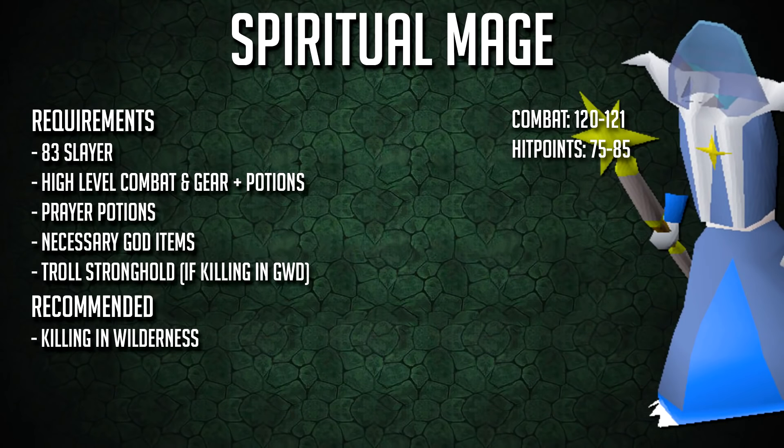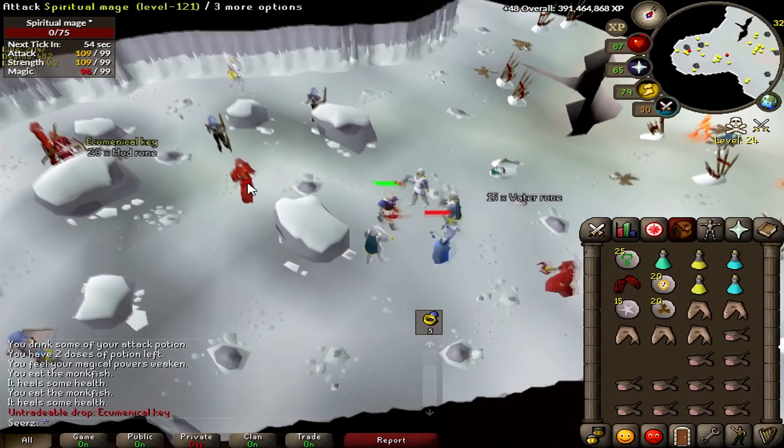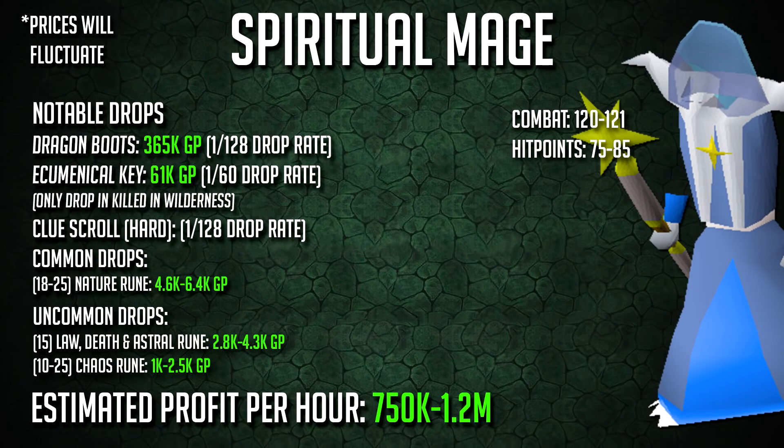Up next, number 6: the spiritual mage. Most players overlook this monster, though dragon boots are about 450k and they re-updated the drop table about a year ago. There is a steep requirement of 83 slayer, plus getting to the God Wars Dungeon — though you could also kill them in the wilderness, but watch for pkers. If you do get 83 slayer, I'd recommend killing the Zamorakian boss about a thousand times; every trip or two you'll get a dragon boot drop. If the regular God Wars isn't your speed, teleport to level 27 wilderness and go to the wilderness God Wars Dungeon. Spiritual mages there drop an ecumenical key 1 in 50 times — high alchemy for 50–60k or use it to enter any GWD boss room without kill count. There are also avianses there that note the bars, but again watch for pkers.